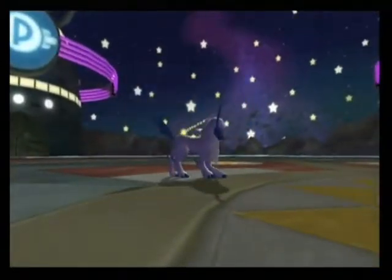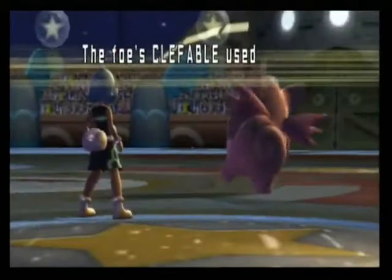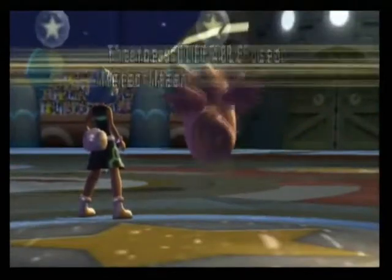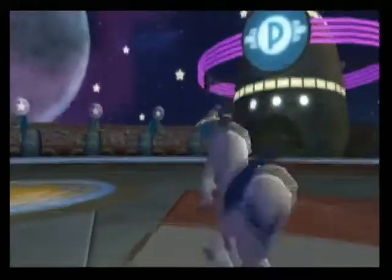So I go for a Swords Dance with Absol, because I want to get good attacking power — it's just what Absol does. And Clefable goes for a Metronome, but that won't do much damage because Clefable doesn't really have the best offensive stat, unless it's using Facade or a Toxic Orb or something like that.